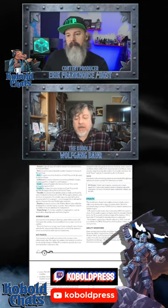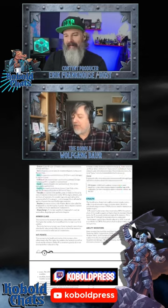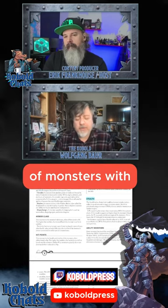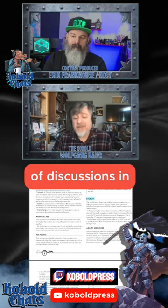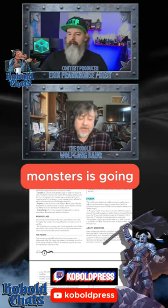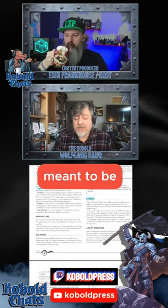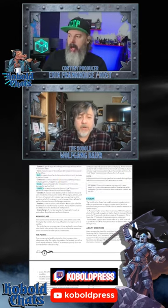It occurred to me reading galleys for Toma piece two or three that there are a lot of monsters with the words 'ambush predator' in their text, and there are a lot of discussions in adventure design like, 'hey, this group of monsters is going to try to surprise, ambush, catch unawares,' etc. So some creatures are meant to be stealthy, but it never shows up in their stat block — you've got to dig around for it in skills.